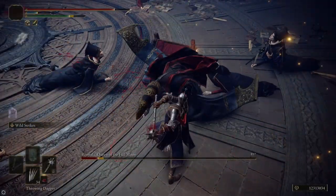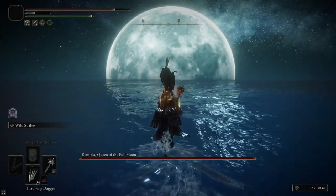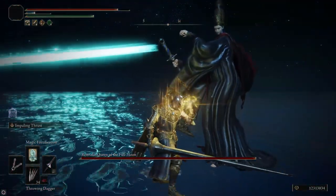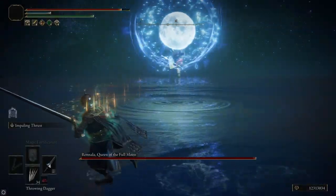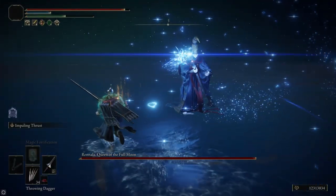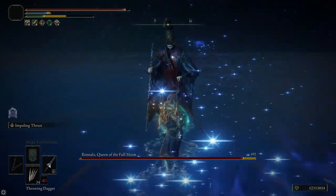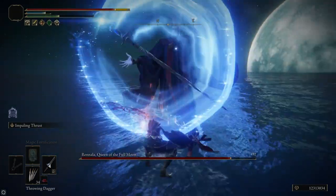After her second cycle she can start turning kids into tombstones and shoot them at you — those are pretty dangerous but relatively easy to dodge, and you don't have to worry about it if you're quick and break her shield before she attacks. Immediately upon killing her in phase one, drink your Wondrous Physick — it immediately goes to phase two and you don't have much time. At the start of phase two, switch over to the lance while running up to her. If you get close to her, Comet Azur won't hit you — that's an opportunity to cast Magic Fortification and Golden Vow.